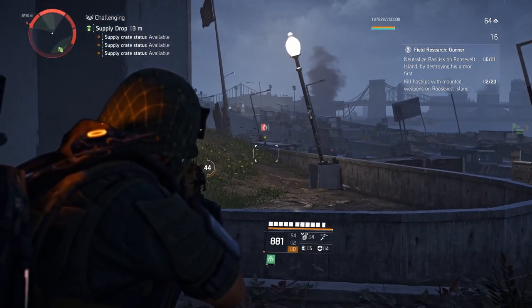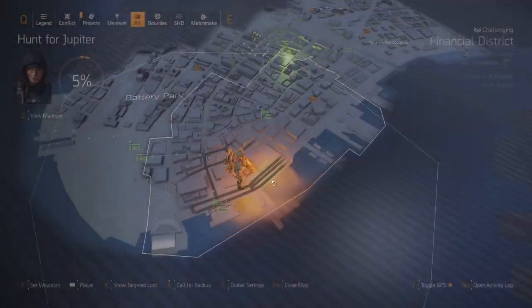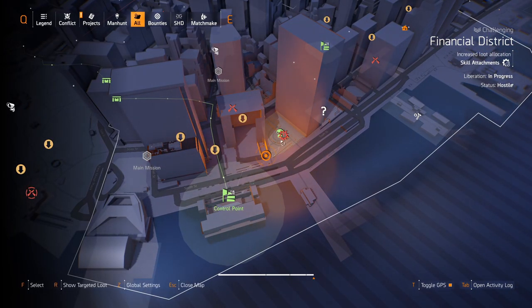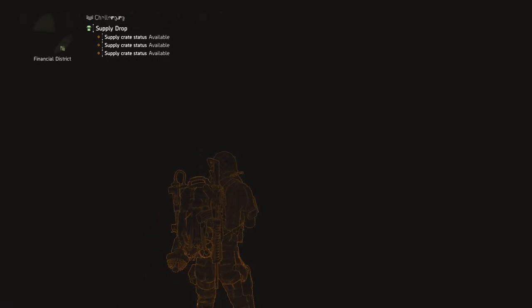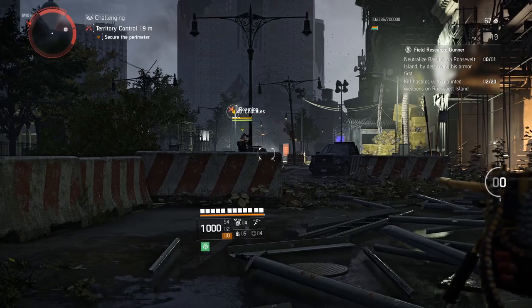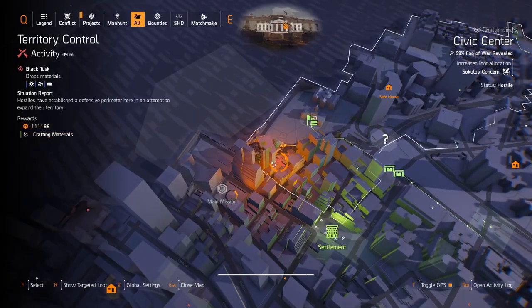For the next location, you can see the boss just chilling and fighting the other NPCs. It's also close to a travel point in the Financial District, so just look out for that one and you should be good to go.